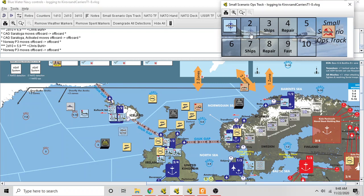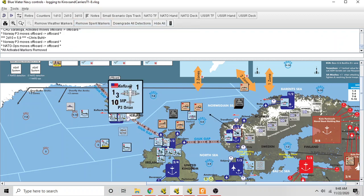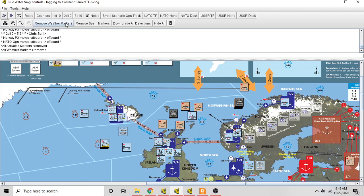End of turn sequence: on-patrol units may return to base — NATO doesn't currently have any units on patrol. Remove all spent markers — the module has a nice remove-spent-markers feature. There's also some campaign-game-only stuff that doesn't apply here. Remove all weather markers; on the next turn you would go through weather.